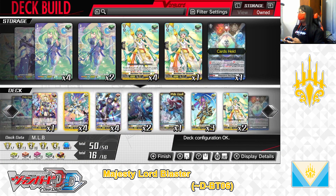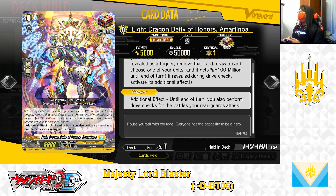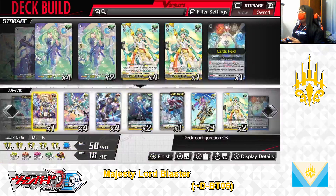Finally, the grade 0 Light Dragon Deity of Honours, Amatonia, over trigger. Skill — trigger additional effect: until end of turn, you also perform drive checks for the battles your rearguards attack. Amatonia is the over trigger for the Keter Sanctuary Nation. Like any other over trigger in Cardfight Vanguard, when revealed during a drive check or damage check, you get 100 million power and draw a card. Additionally, when revealed during a drive check on your turn, all of your rearguards that attack can also perform drive checks, giving increased chances of getting a trigger to pressure or finish off your opponent, or to restock your hand with defensive cards. The grade 0 Amatonia, over trigger — we have 1 in the deck.